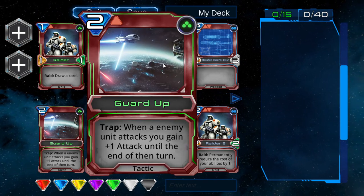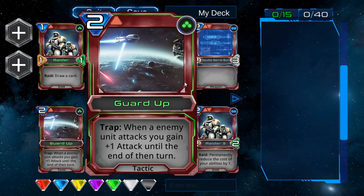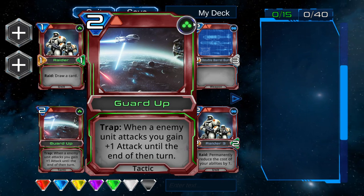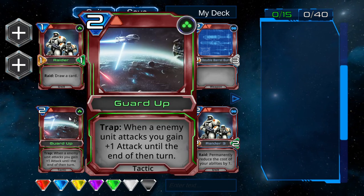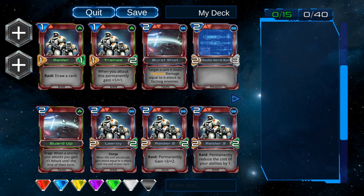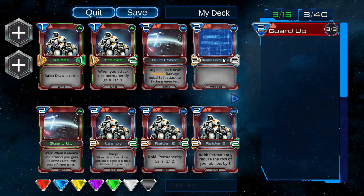You can tell a card is uncommon by the color and its rarity — it has a green outline, green text, and three little green symbols. This also indicates how many copies you can put in a deck. So by left-clicking, we can put in three copies.